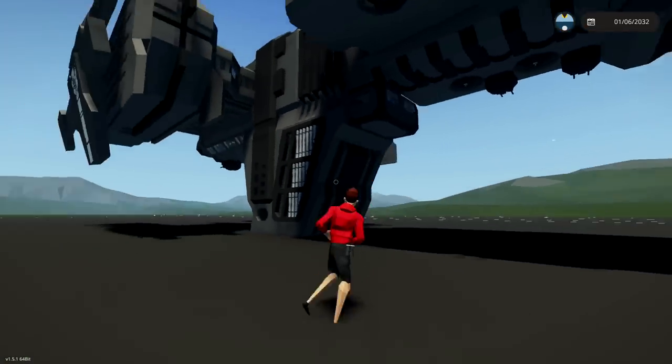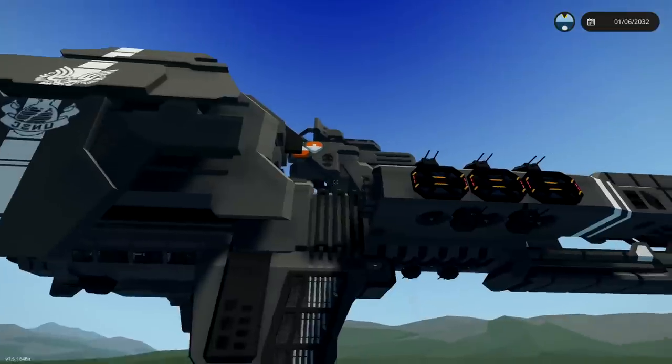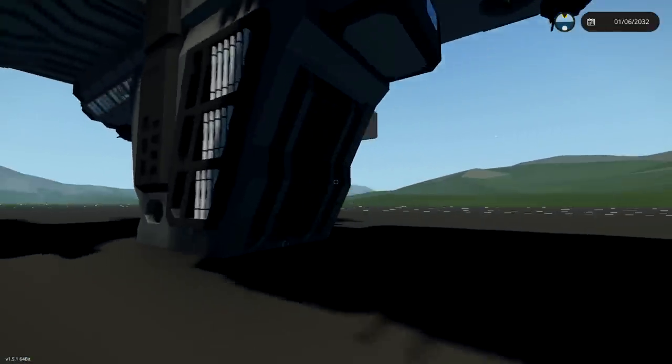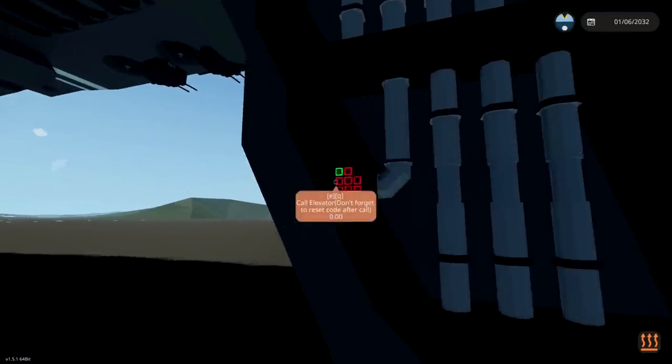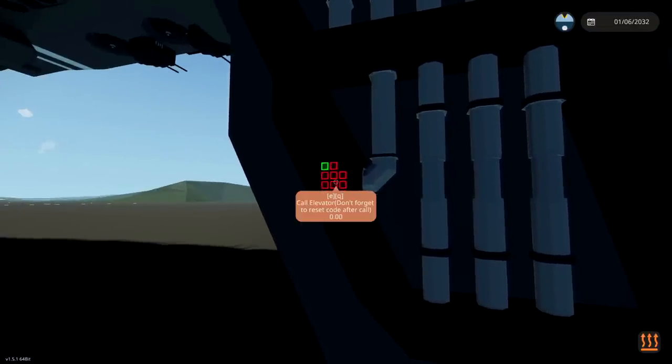I've spawned this here on the airport, but you can actually spawn it in the creative dock if you need to. And I believe you get in through the top if that is the case. However, what we've done is we've spawned it on this little platform right here, which it sits on quite nicely. We need to call the elevator. I'm not sure what the code is, so I'm just going to go check that real quick.